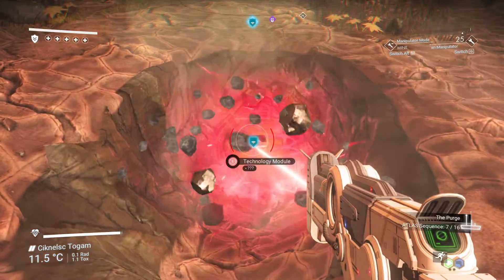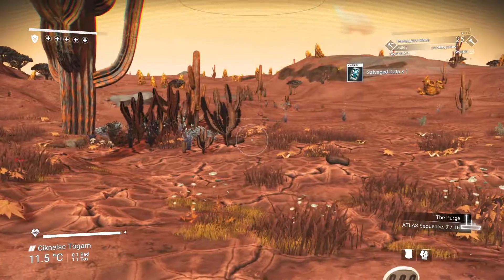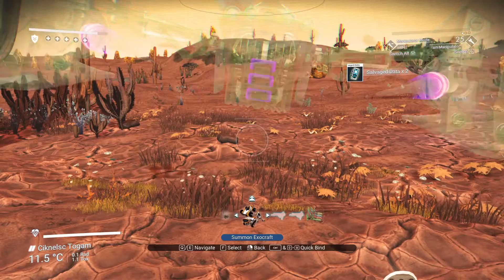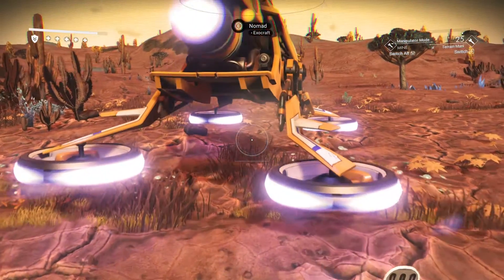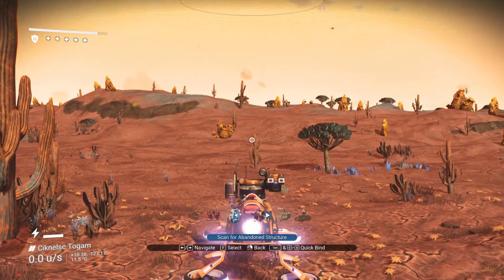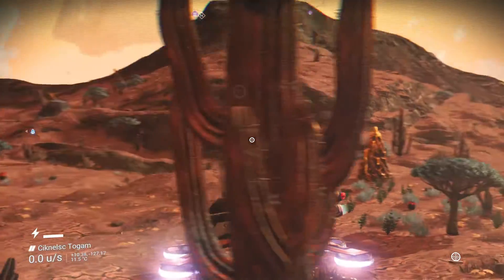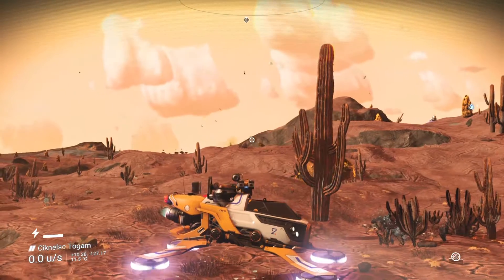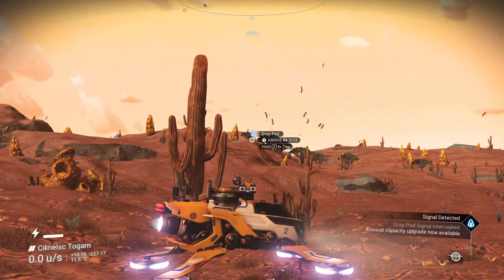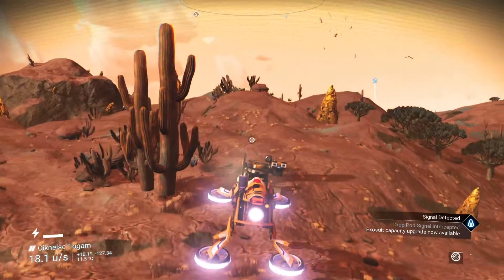I should probably do a bit of searching for drop pods as well. I want drop pods. Let's scan. Drop pods — drop pods, here we go. Drop pod detected. Where? That way. 313 — I guess we can head in this direction.